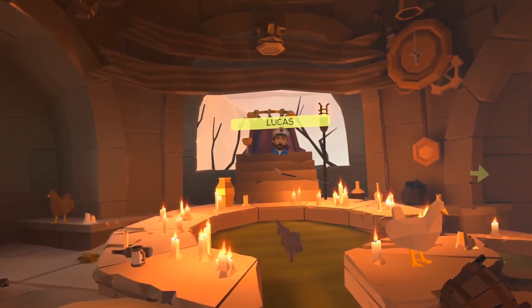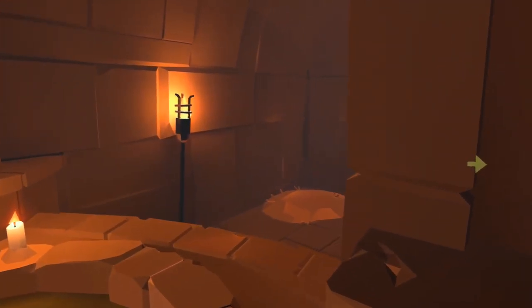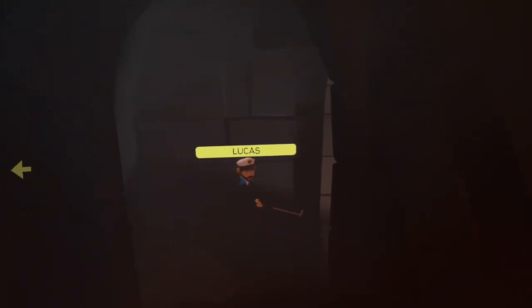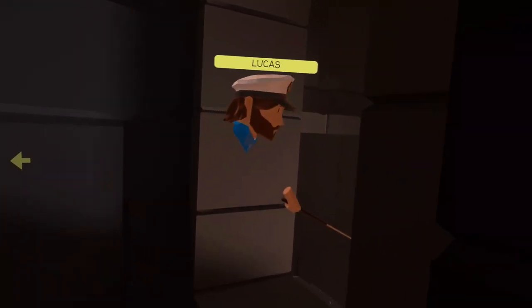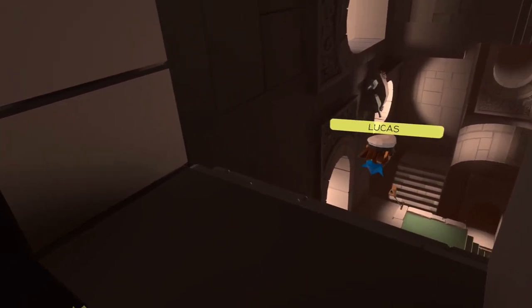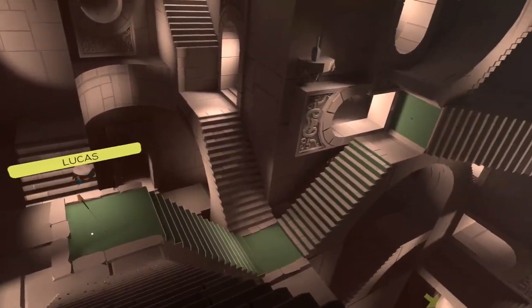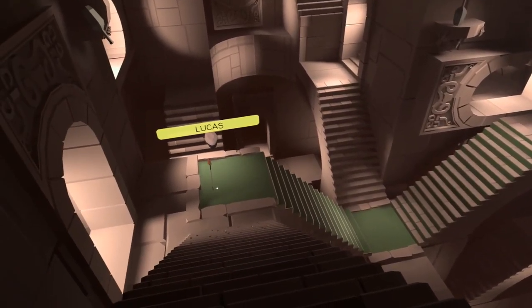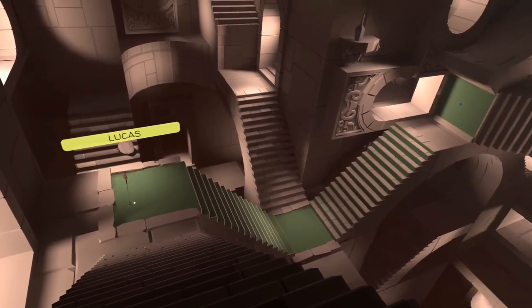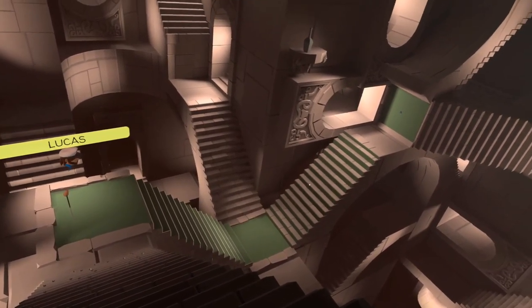I'm excited to show you my favorite hole. We've got to go down into the dungeon to get to this one. This was one of the scenes that made me really want to make this as a mini golf course — we knew we were going to do something special. This is also one of the first times we're introducing a new mechanic. It's only used in one place on this course, but it might show up later — we're actually getting to have some fun with gravity here.